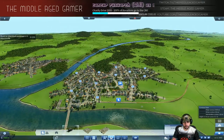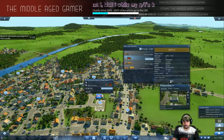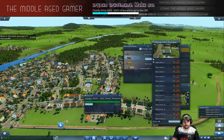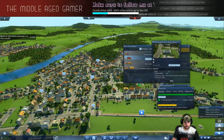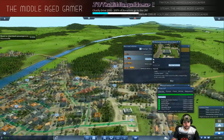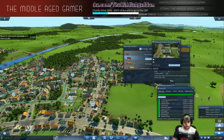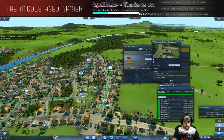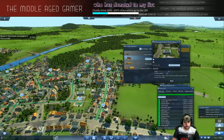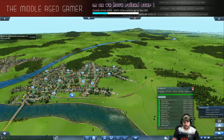Next step is to buy the vehicles. We're going to buy the stagecoach for Pittsburgh Central — you could probably get away with the horse carriage too. Let's buy 13 and set the line up. You don't have to make this look pretty — just work your way through the stations. Let's go ahead and do the same thing in Monroeville. I'm not going to build a large station, just a depot.